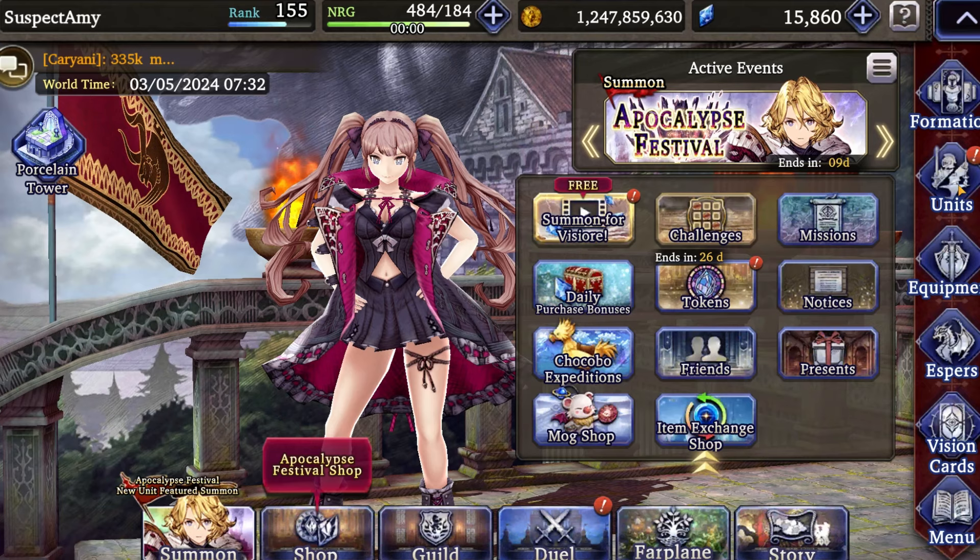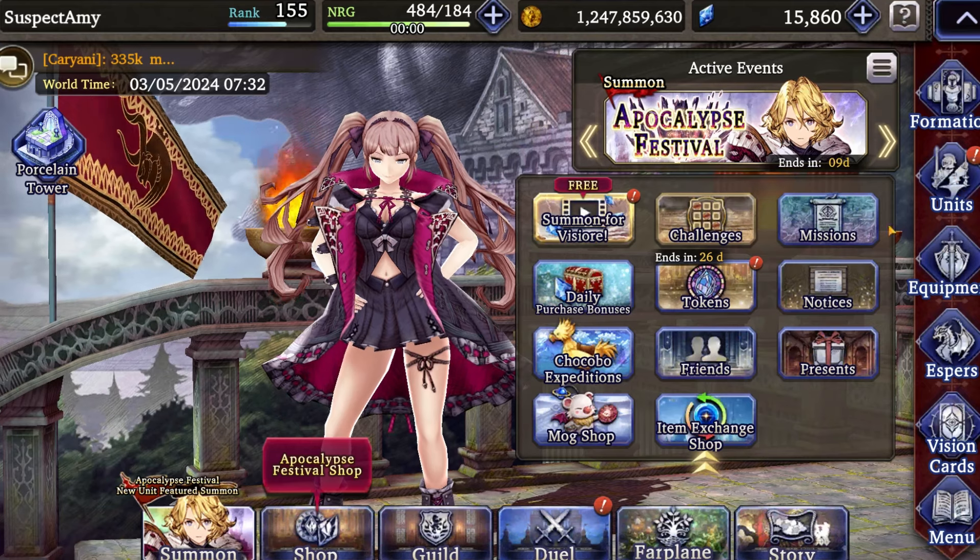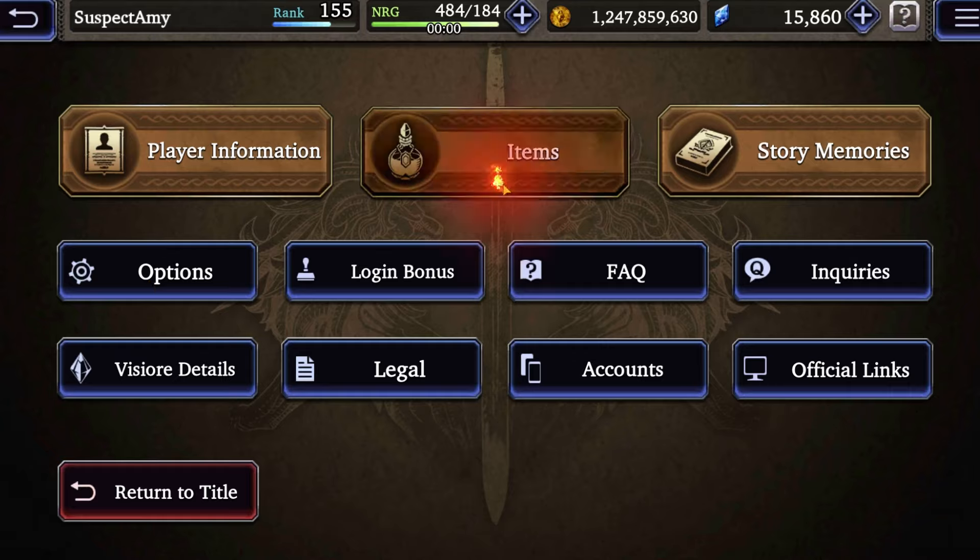Hello War of the Visions newbies. This is Suspect Amy, and I'm here to do a quick video about whether or not it's smart to use gill summons to try and speed up slow building.